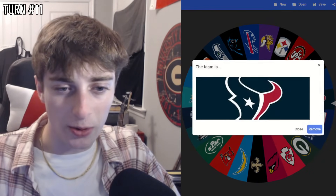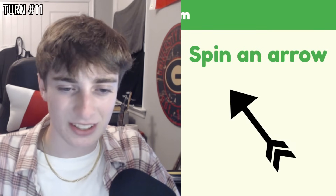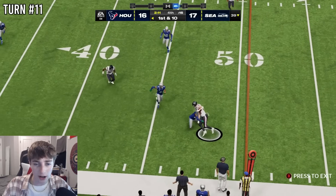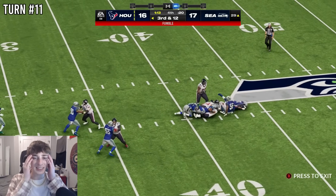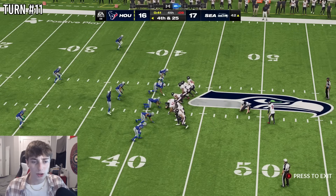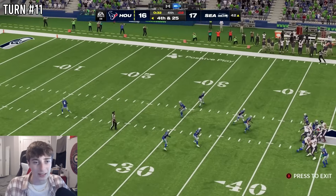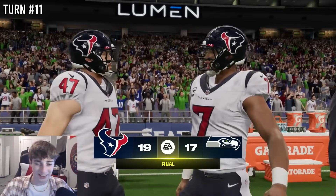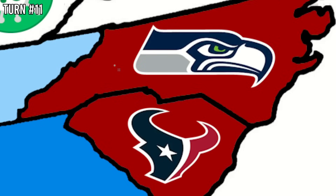Turn 11 — I need to speed things up, we're already 20 minutes in. The Texans, representing my home state in this video, are surrounded by Lions and Seahawks. The arrow hits the west side of North Carolina — Texans visit Seattle. Texans are down by one. CJ Stroud gets a first down to Dalton Schultz but then has a terrible play call, forcing a field goal from midfield instead of a manageable 40-yarder. Against all odds, the field goal is good. Congrats to the Texans — 19-17 win. DK Metcalf joins the team, and they now control both Carolinas.